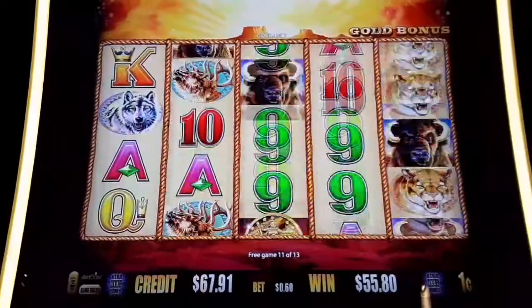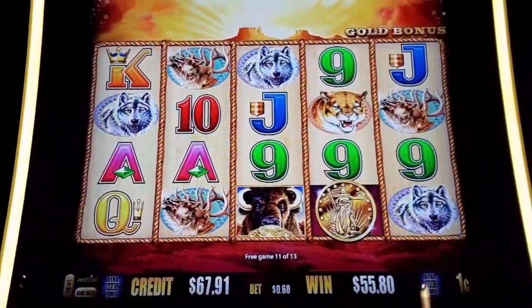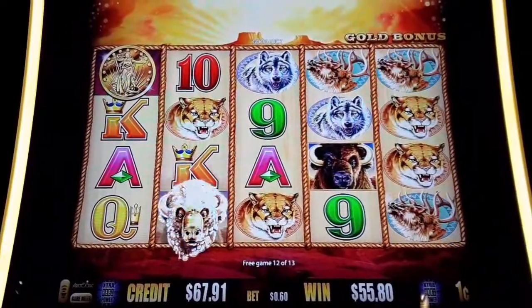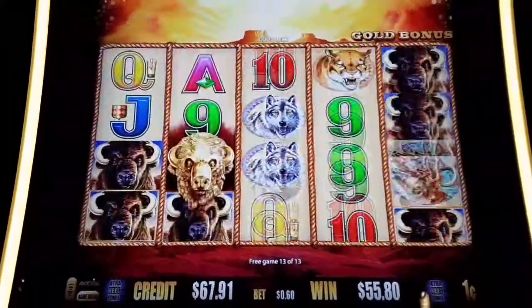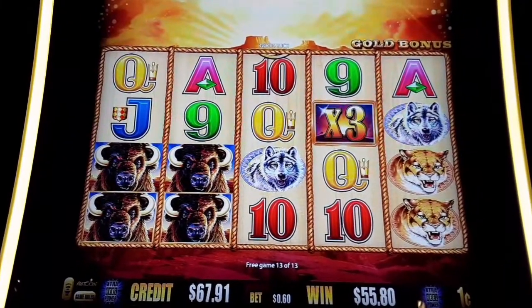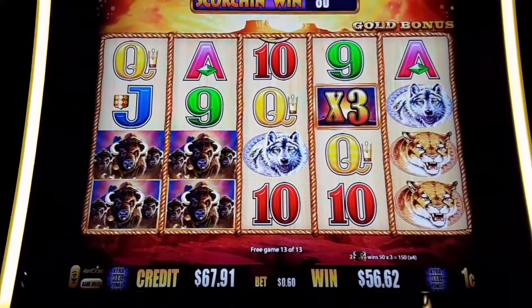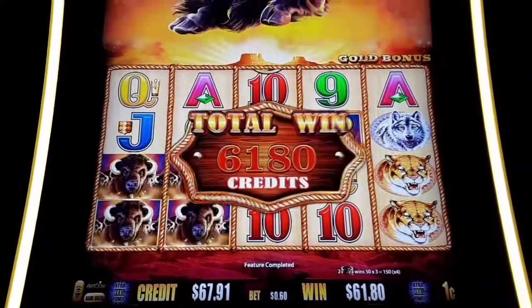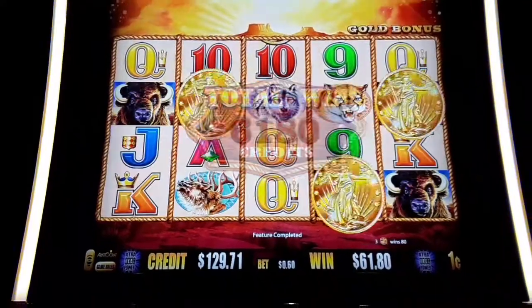There's our fourth gold head. Eagles are switching over on the reels — it just turned into Buffalo. Two more games, let's go coins. That's five heads. Last game, guys — come on. Three times multiplier. That'll add up a little more. There we go — it's a scorching win. We got a $61.80 bonus. That's all right by me.